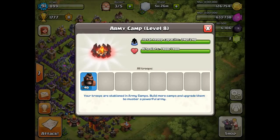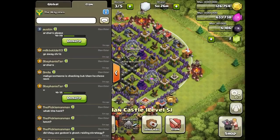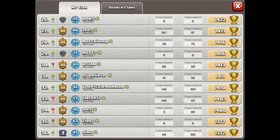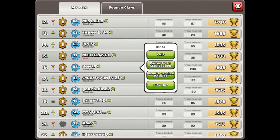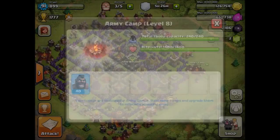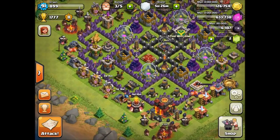Welcome to this Clash of Clans video. Today we have an all hog riders attack — I had this request quite a few times so I'm going to go ahead and do it. One of the people in my clan, Ben74, was nice enough to donate me some level 5 hog riders. Thanks to him for donating these — they got some cool red hair. I've used them before but I'm excited to try them out.